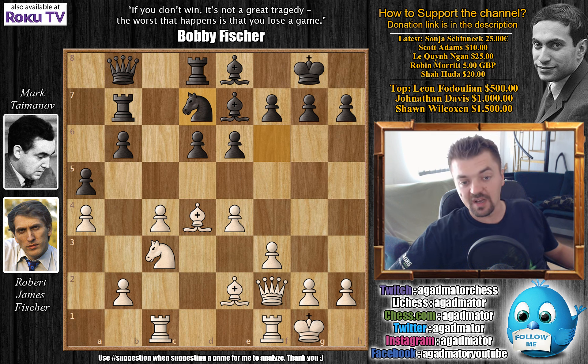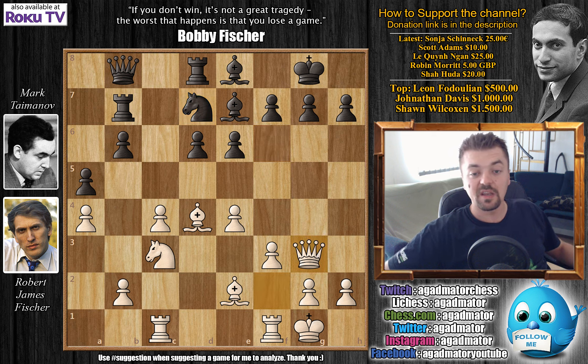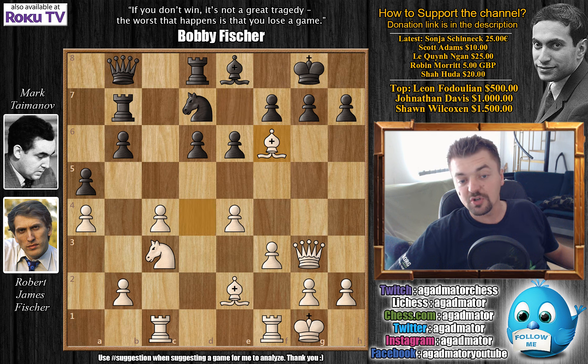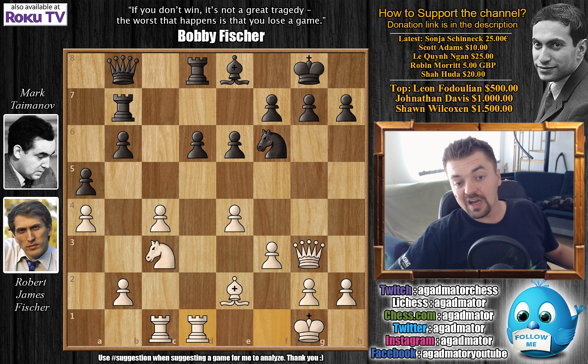You generally don't want to play e5 in a position like this, as then you can never push d5 and white will have too many options — in the hands of a strong grandmaster, likely enough to win. After bishop to d4 and knight to d7, preparing to re-maneuver the knight to c5 or e5, queen to g3 comes — Fischer threatens queen captures on g7 checkmate. Bishop to f6, then bishop captures, knight captures, and rook f to d1. We have e5; there's really not a lot black can do here.